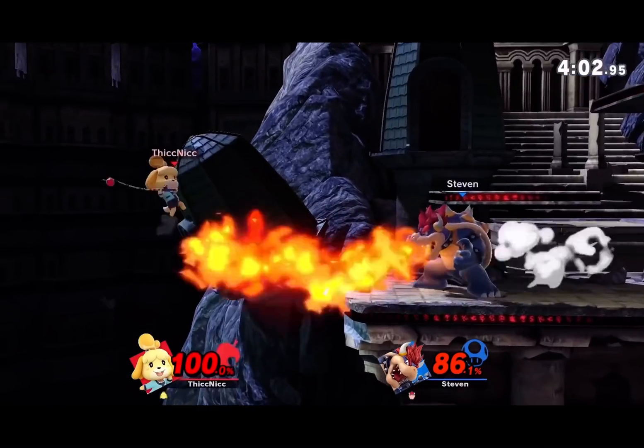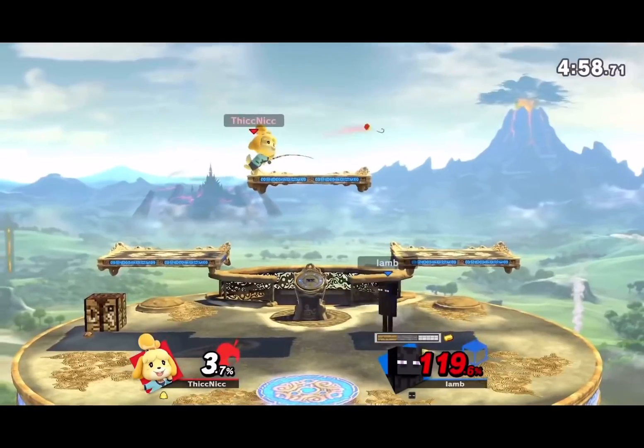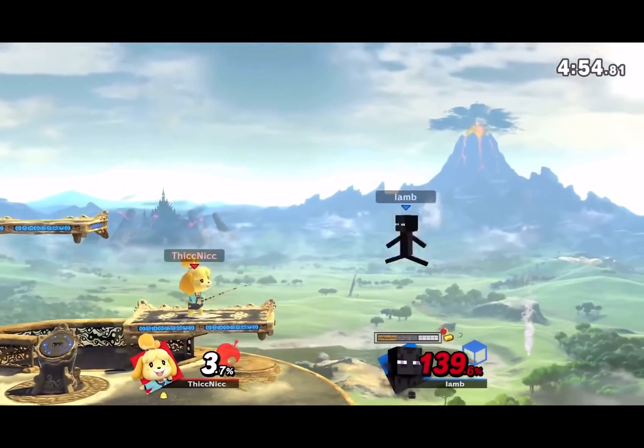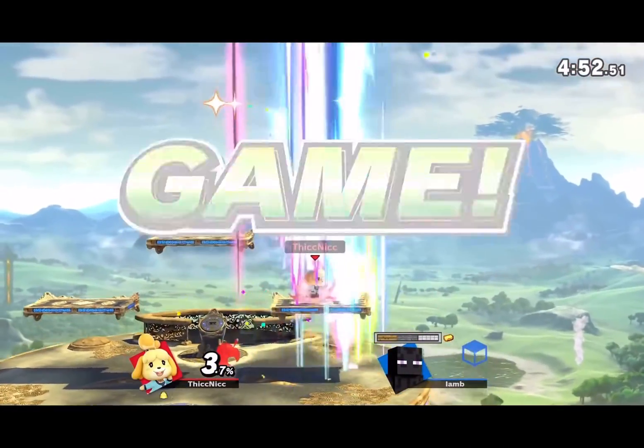Isabelle's Fishing Rod is not only a cheater move, but it's broken in a bad way — the shit doesn't work. By nature it's a cheater move because no one has any idea what the hell this move is gonna do. The only thing you do know is that it does like 20% and kills so early.